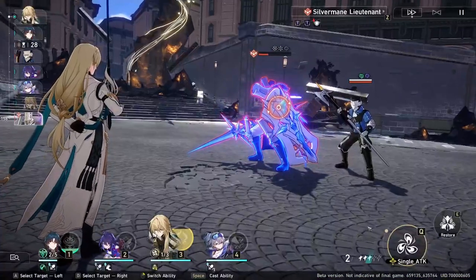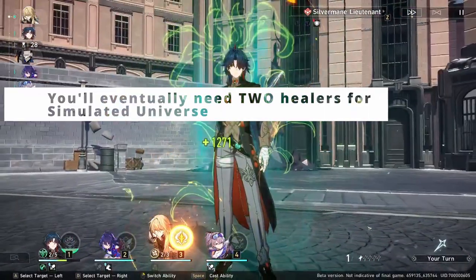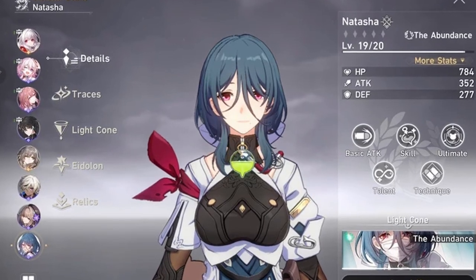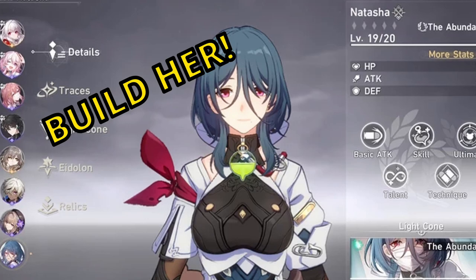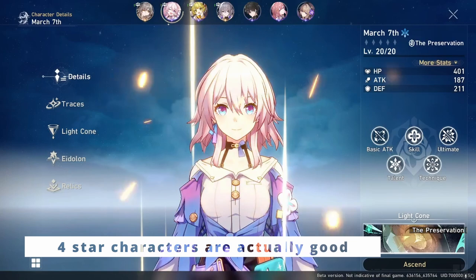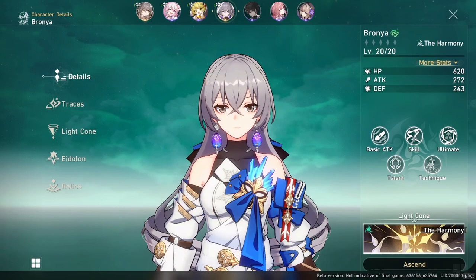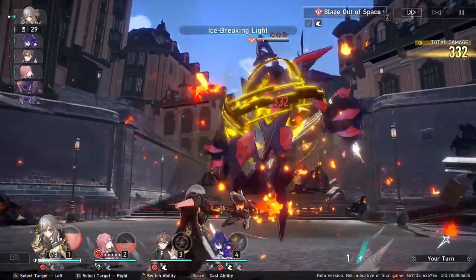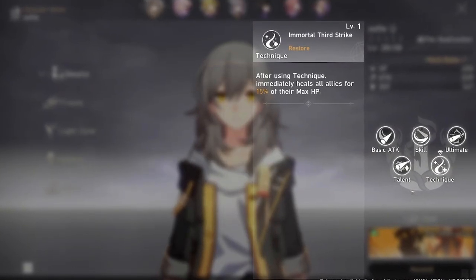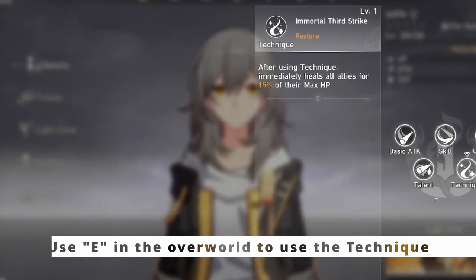Healers aren't needed that much in early game or to get through the story, but if you're wanting to farm cocoons and bosses or the simulated universe, then you'll definitely want a healer on your team. Natasha is the first healer you get for free and I highly suggest building her once you get her. Unlike Genshin, most of the 4 stars can be used for in-game content. StarRail did an amazing job with the main character's setup — the MC is actually useful in early and in-game content. If you haven't gotten Natasha yet but need a healer in a pinch, the physical MC can use their technique to heal allies in the overworld.